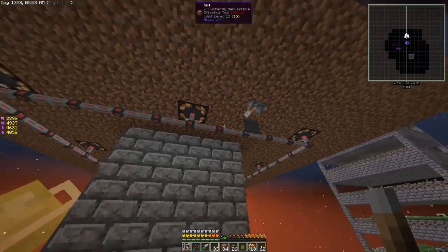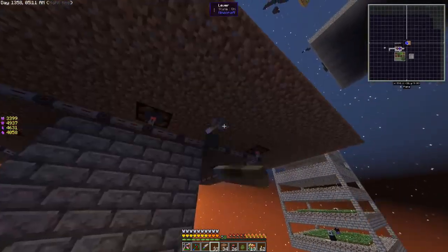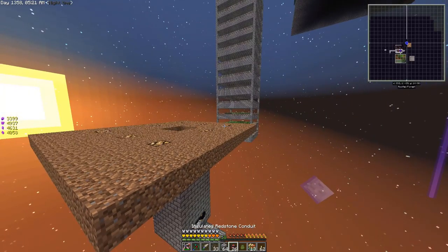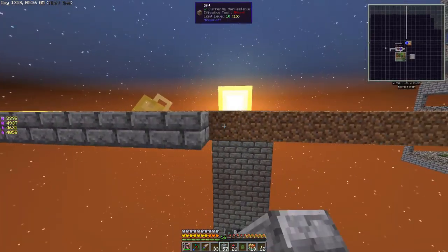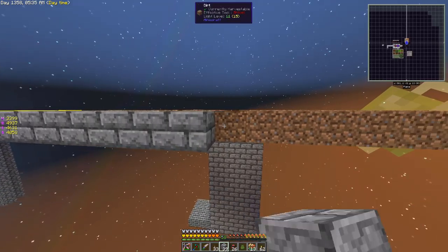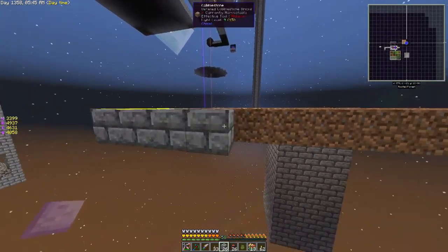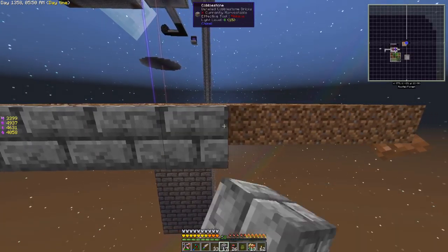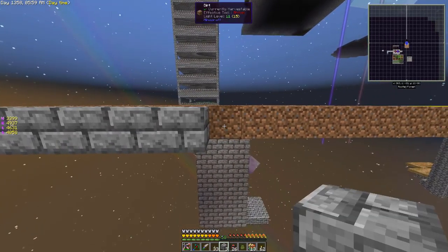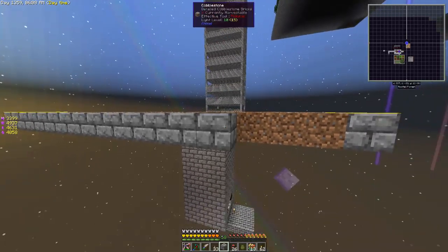We've got the redstone conduit in place and a lever right there that can turn on all of those lights. We'll work on the mechanics and the fans a little bit later. Let's get those fans in place — that involves covering up with some more cobblestone and making a box that leaves a two-high gap. We don't need endermen anymore; we've got plenty of endermen essence coming in from the farm over there. We can always raise the roof later if we need more endermen, but for now we'll do two-high mobs.